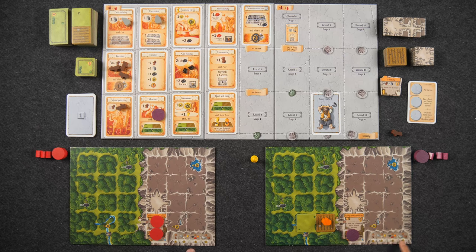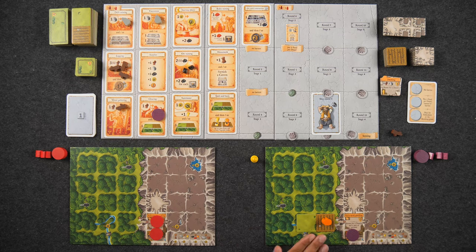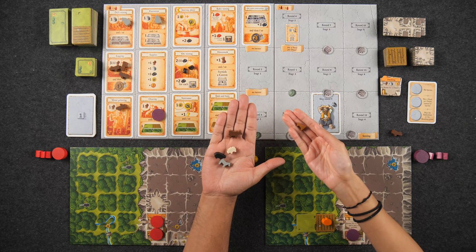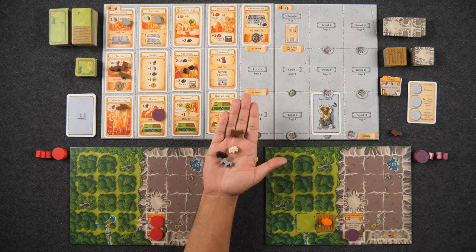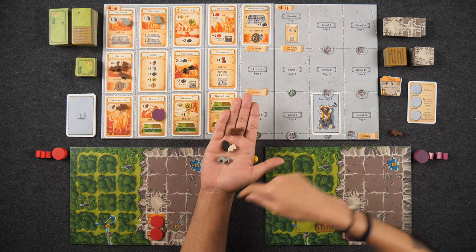At the bottom of your player board is an anytime conversion chart you can use at any time to gain food — for example, one vegetable converts to two food. Growing crops also score points: one point per vegetable and half points (rounded up) per grain at end of game. In the game there are four types of farm animals plus a dog, which is not a farm animal. You lose a point for each animal type you don't have in your farm.